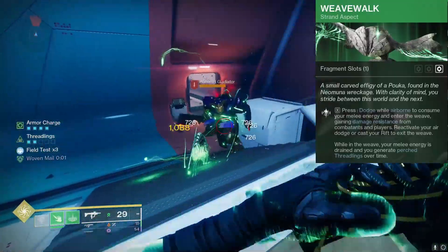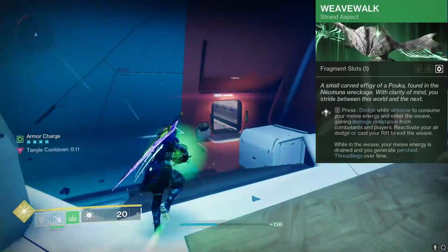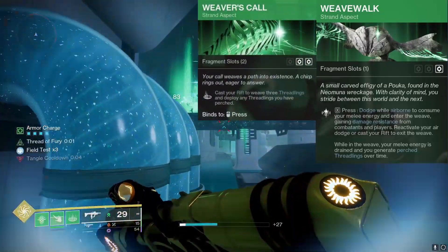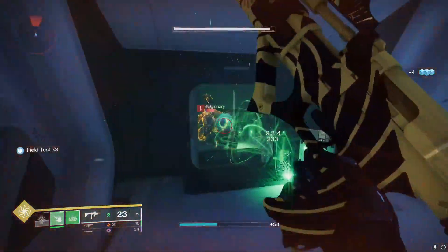Another part of the Weave: when you're in the Weave, you can actually pop your Rift and you'll exit the Weave instantly. And that's a great way to pair it with the Weaver's Call aspect. But for me, I just feel like there was not a lot to tie into when doing that. So instead, as our second aspect, we're going to be going with the Wanderer.